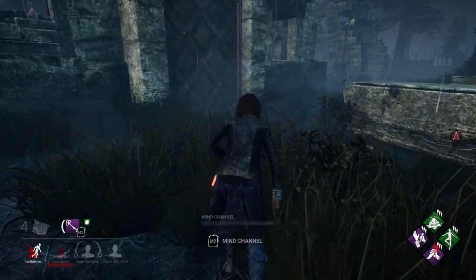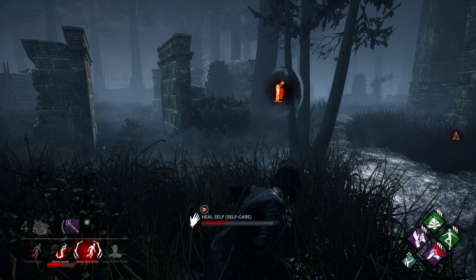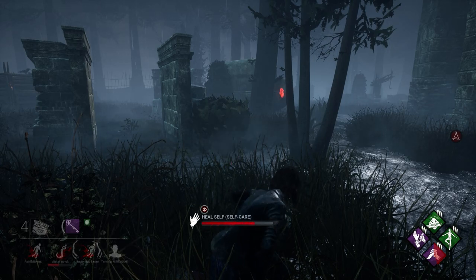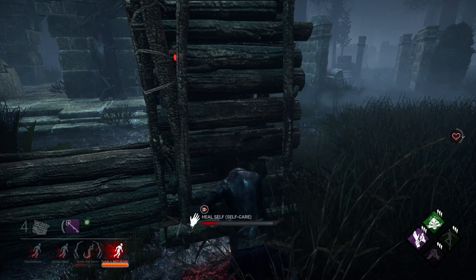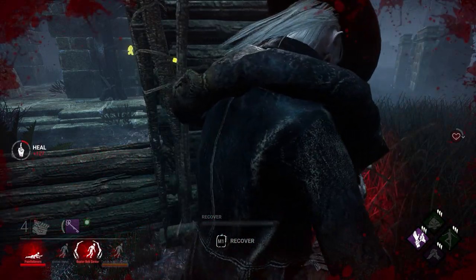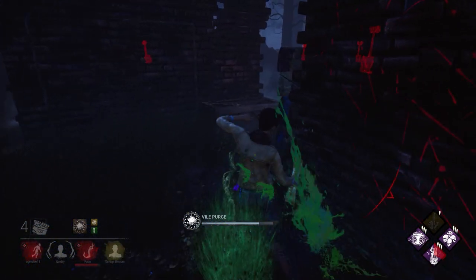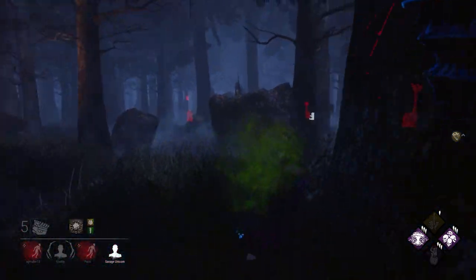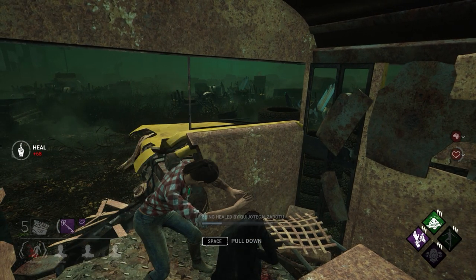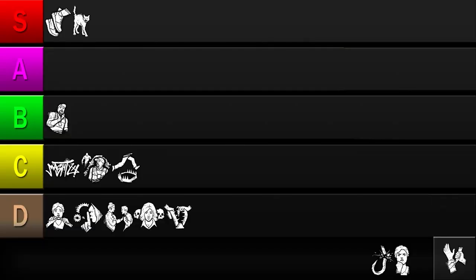Next up is Self Care. This perk allows you to heal yourself without a medkit and reduces medkit consumption rates when using them on yourself. Being able to heal without an item is a great benefit, and it lowers your risk of getting caught by the killer. However, the perk halves your healing speed, making it more likely you'll be interrupted. Any killers with Nurse's Calling or other detection perks will have twice as long to find you. Killers with one-shot attacks make self-care less valuable, and killers like Legion and Plague who can easily injure survivors reduce the value Self Care offers. While it has no conditions and works in most matchups, the potential consequences seem to warrant placing it in the B tier.